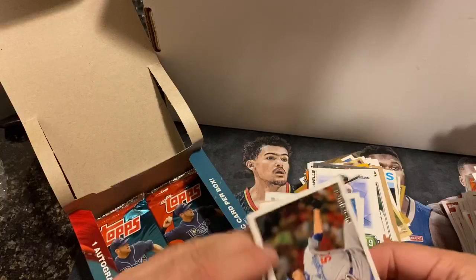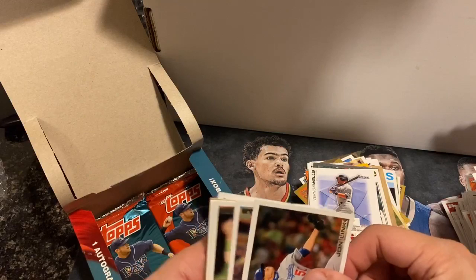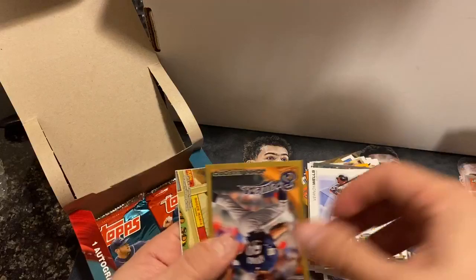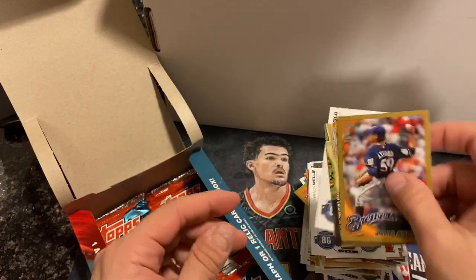Still looking for a Giancarlo Stanton rookie — maybe we'll get a gold one. Valverde, Jim Edmonds, John Axford, and the last card: Matsui.